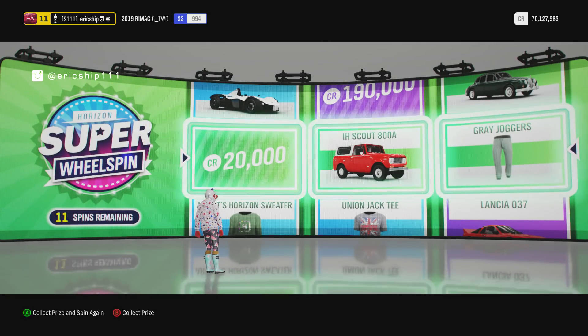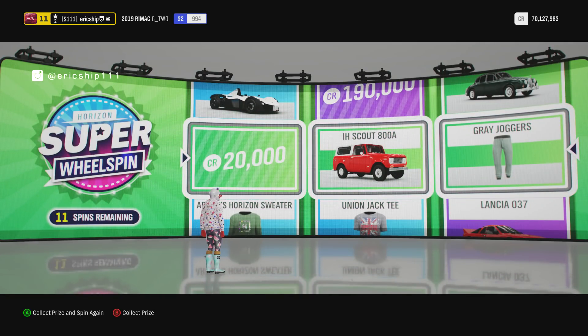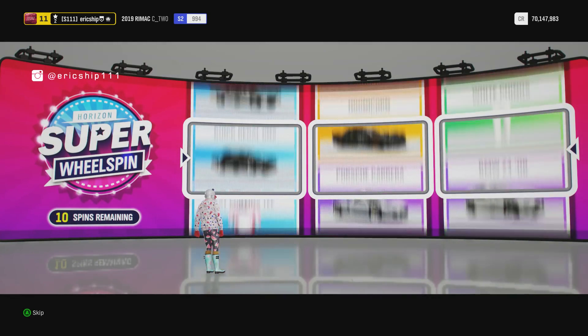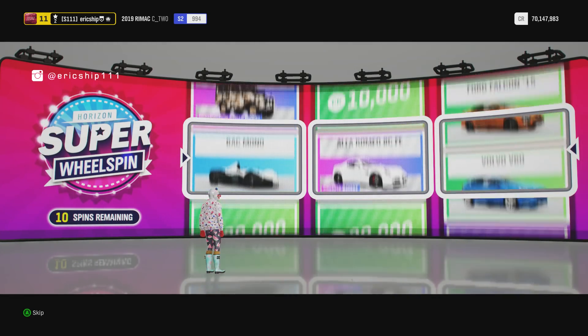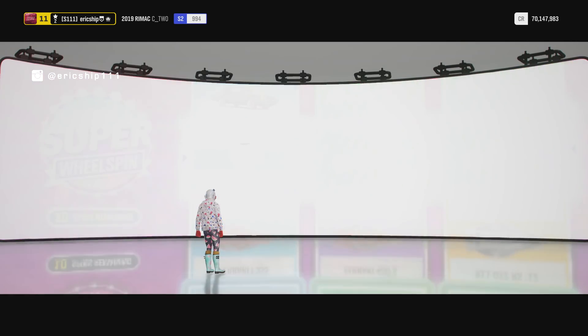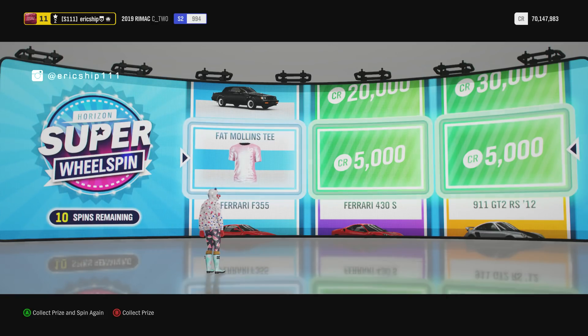Grey joggers - that is phenomenal. At least we're eliminating all the clothing items by doing this now, which I probably should have been doing a while ago. Oh my gosh, Fat Mollens team!